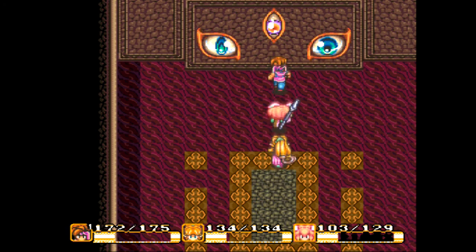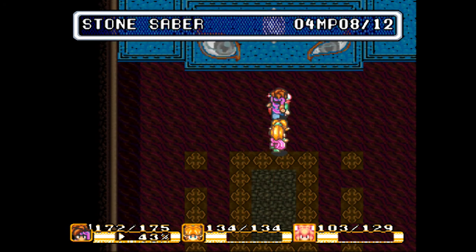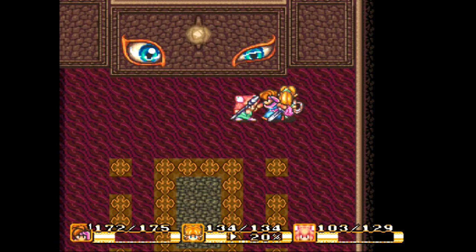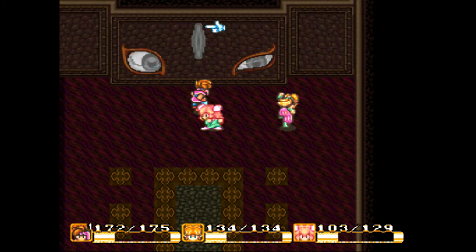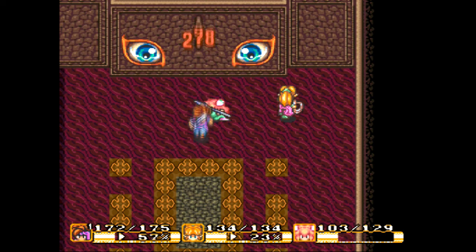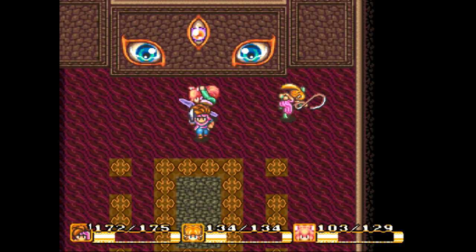There we go, it opens up its eyes, and all we do is spam earth slide like crazy. Just aim at the middle section. I do like how its eyes get irritated. And honestly, this is the flaw in this game — you just freaking spam your best magic.